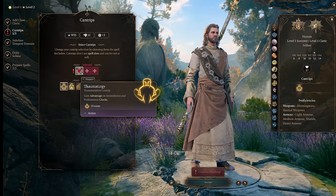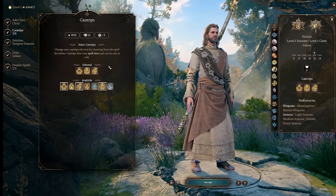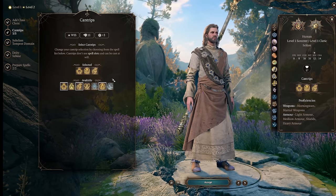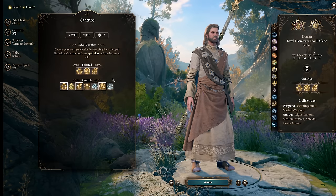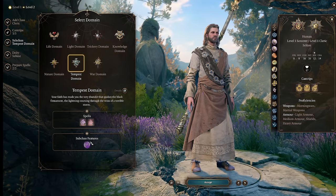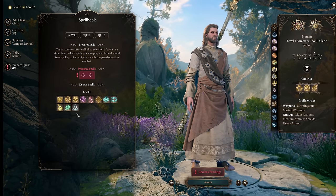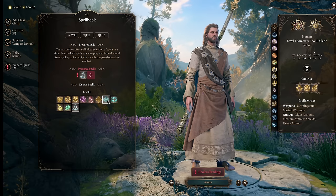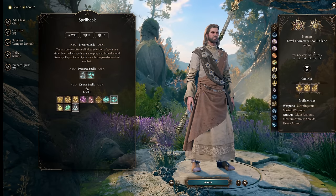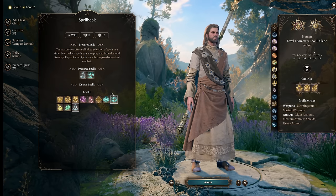Taking one level of Cleric gives us a bunch of other useful stuff: three cantrips including Thaumaturgy for better dialogue skills, Blade Ward, and Guidance so we have multiple sources of Guidance in this party. Always want multiple sources of Guidance so characters can use multiple reactions. We also notably get Fog Cloud, which is a very useful spell to have. For our prepared spells we'll want Create Water — which later we can Quicken — and Healing Word, a very powerful utility spell. Sanctuary is another great spell to have. This character won't concentrate on Bless but will get Bless from a different character.